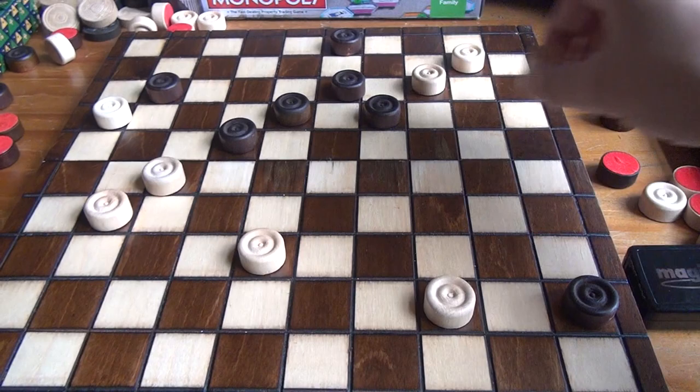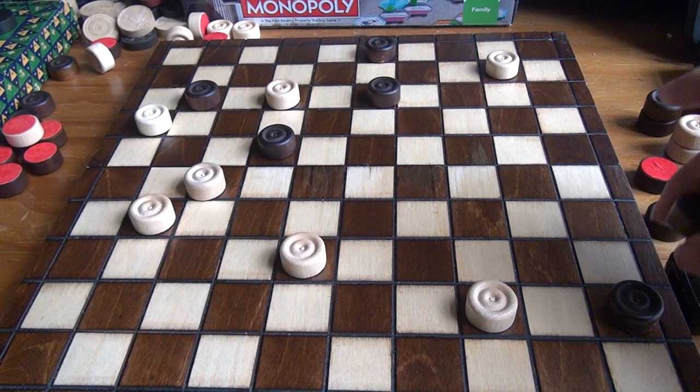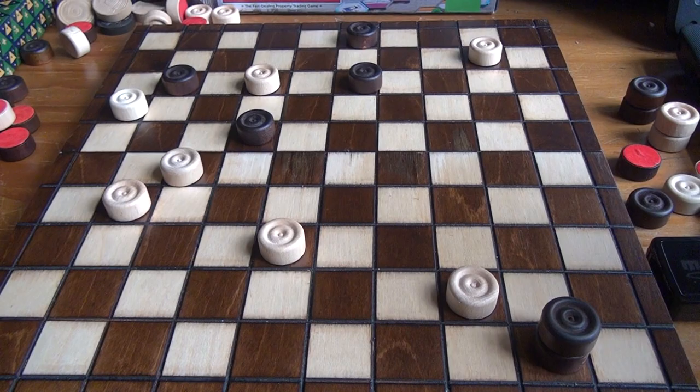And Black is now forced to make this double jump as well, followed by this double jump. And now Black can promote his piece to a King, which is a very powerful piece in international drafts.